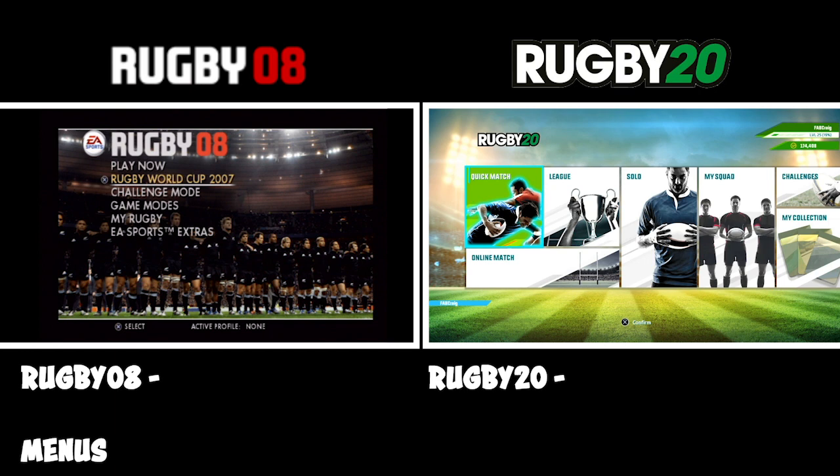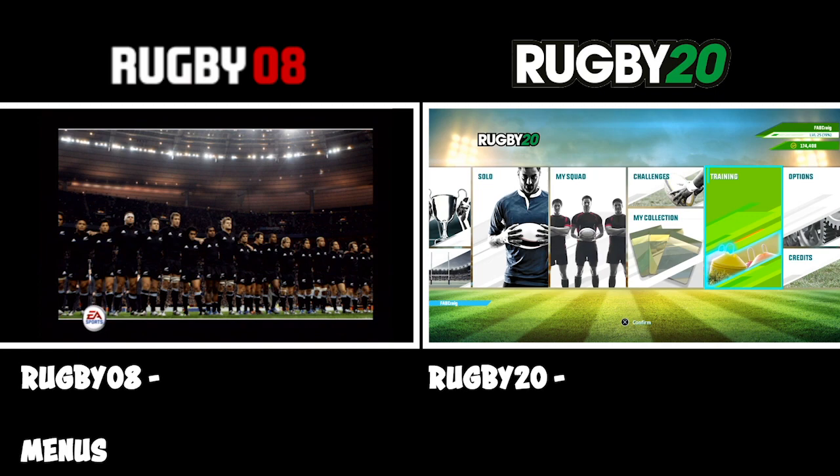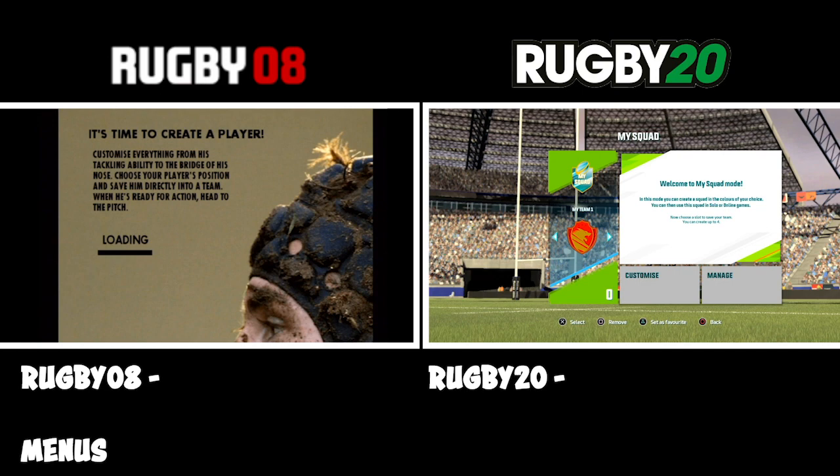So let's have a look at the menus. On the home page of Rugby 08 you've got Rugby World Cup, Challenge Mode, Game Mode, My Rugby and EA Sports Extras. Rugby 20 is bright and colourful and well laid out — it's got training, which Rugby 08 gets you to do straight away as well. They both have a create mode, though it's slightly different between the two.